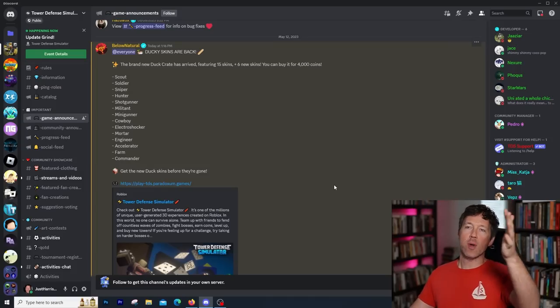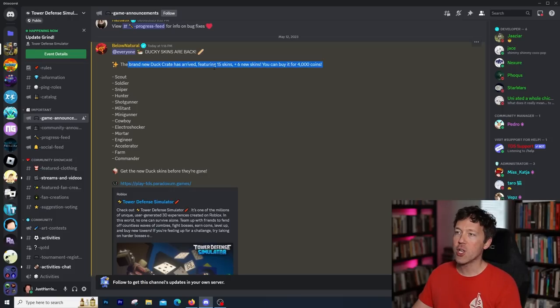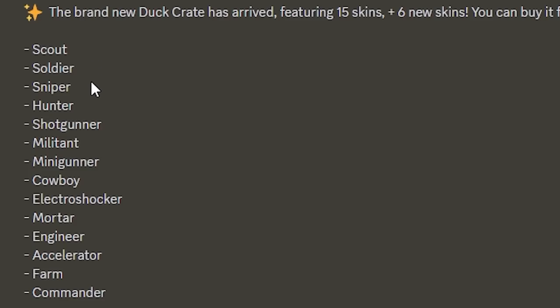Here is what Below Natural dropped in the TDS Discord just about 15 minutes ago: ducky skins are back. The brand new duck crate has arrived featuring 15 skins plus six new skins. You can buy it for 4,000 coins. He lists scout, soldier, sniper, hunter, shotgun, militant, minigun, cowboy, electro shocker, mortar, engineer, accelerator, farm, and commander.